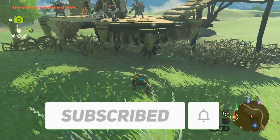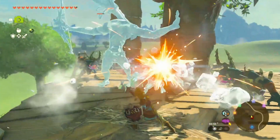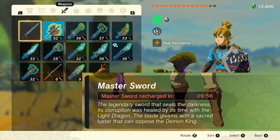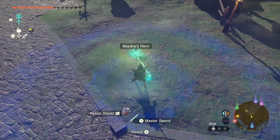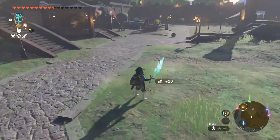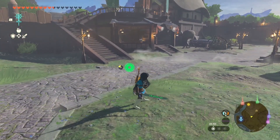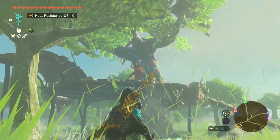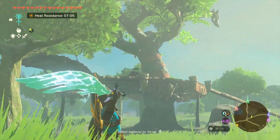But don't leave just yet — here are some additional details about the Master Sword. First, the Master Sword cannot break, but when its durability is depleted it needs to rest for 10 minutes, after which it will be fully operational again. While the Master Sword initially deals only 30 damage, any material can be fused with it — it will still look the same except it will emit a green glow and take on the form of the material upon striking. Also, when all your hearts are filled, just like in Breath of the Wild, the Master Sword can shoot a beam of light that deals 10 damage.